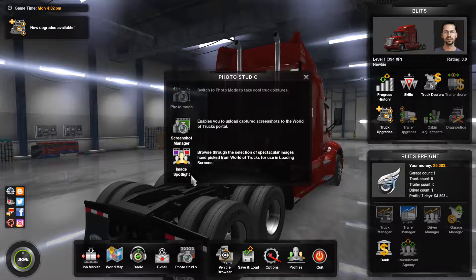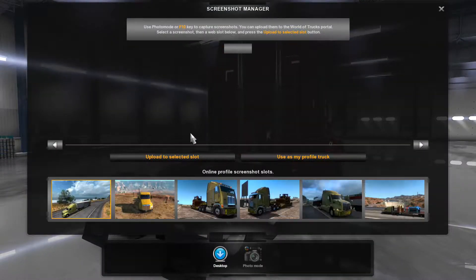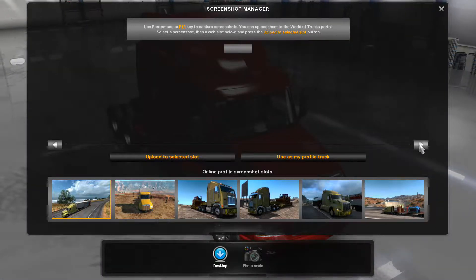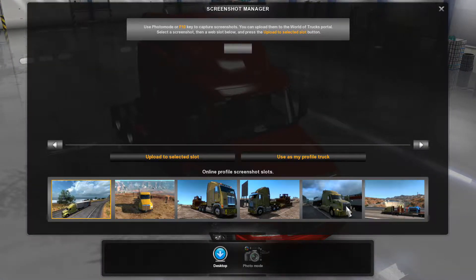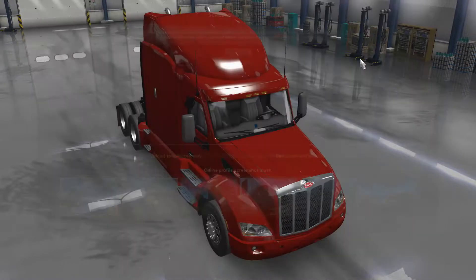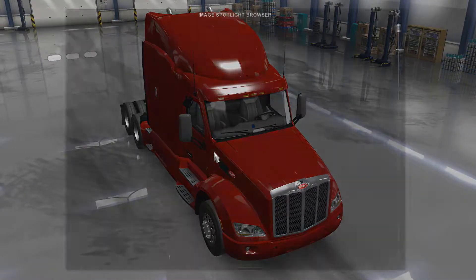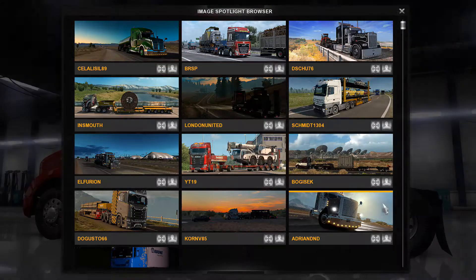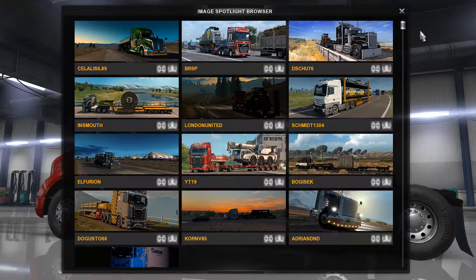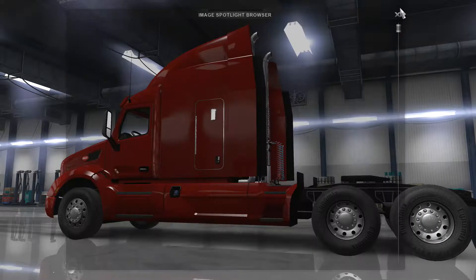The other thing is the photo manager image spotlight. These are photos I've taken and uploaded to World of Trucks — they also go to Steam. When you use the photo shoot tool, you can pan a camera and focus it just like a normal camera to make a good photo. These ones were uploaded to World of Trucks by other players; they've got great pictures. If you want to spend all day making a great picture, that's fine — not me though.